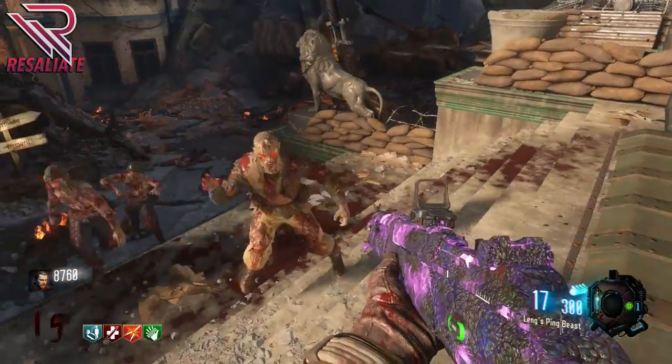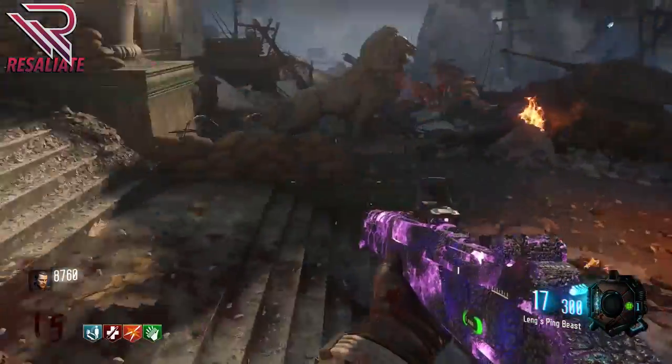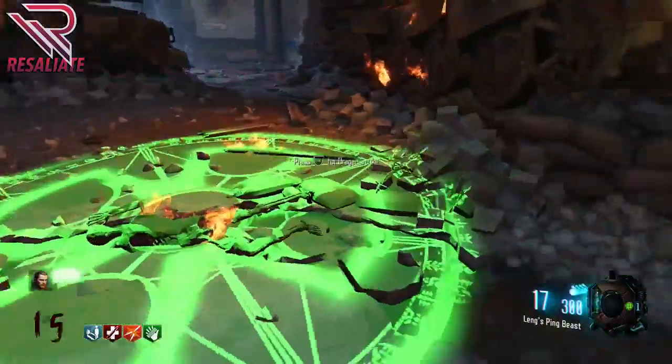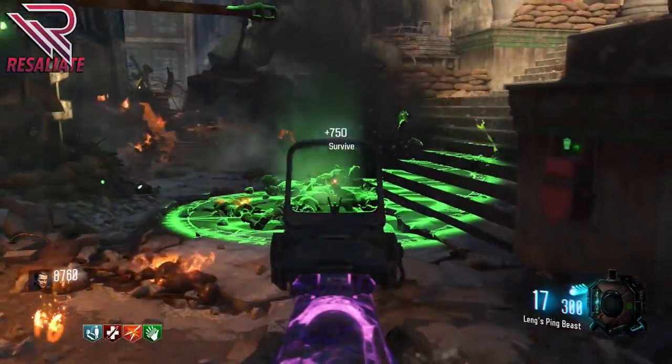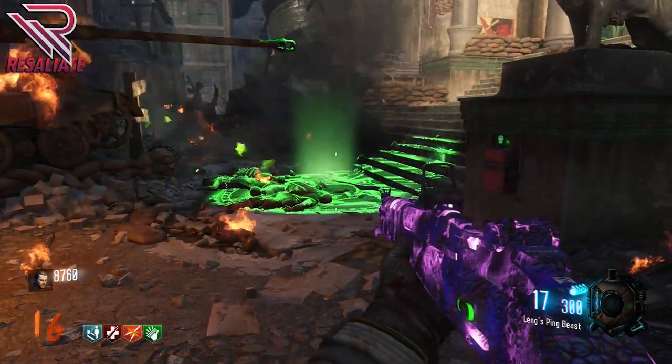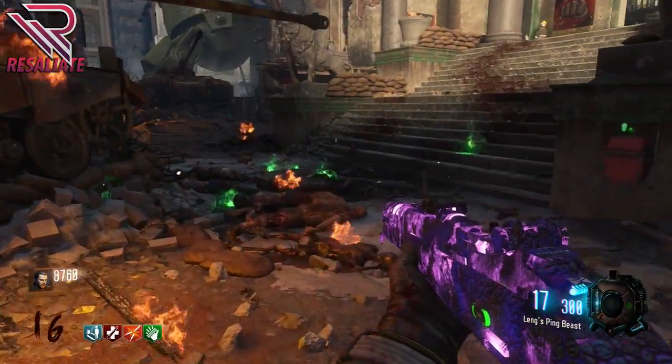As you guys can see, I do use it and it's absolutely crazy. The dragon shoots down on the zombies, and it's basically a get-out-of-jail-free card. Whenever you're about to die, if you use this, you're safe, because all the zombies get attracted to it and they will all basically die. It's this awesome weapon you can get on Garad Krovy.